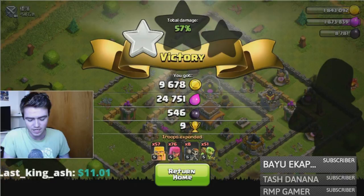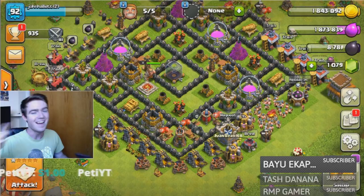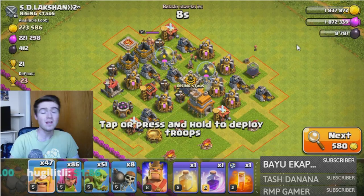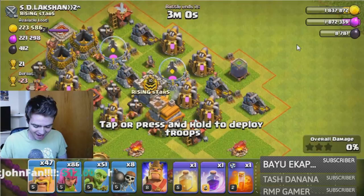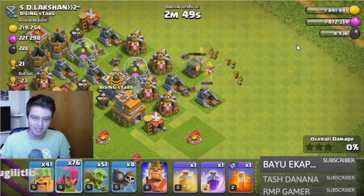What the heck happened to my trophies? Where did they go? These are all questions I have, but we're gonna have to answer them with another raid. Oh, when it's laid out literally for free I'm gonna have to go for it — this is free dark elixir. This base is one of the guys that does no walls, no defense. It's pretty impressive — I've never done it myself.